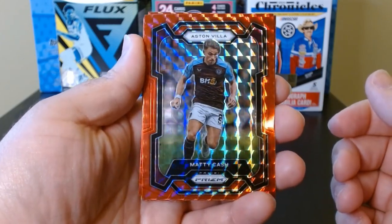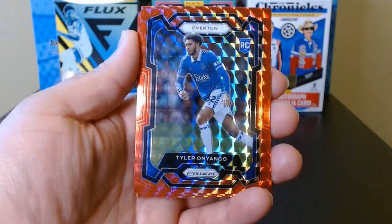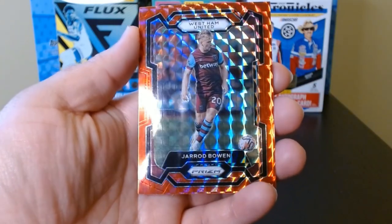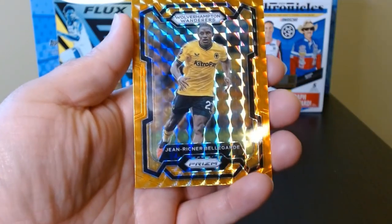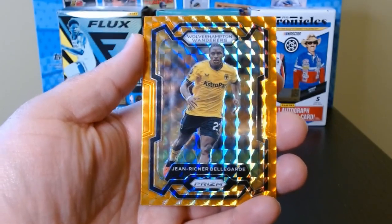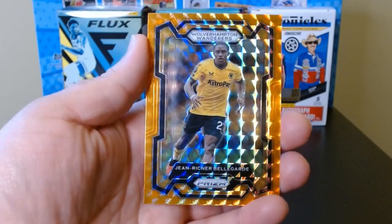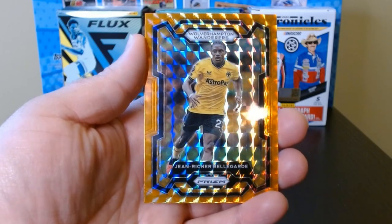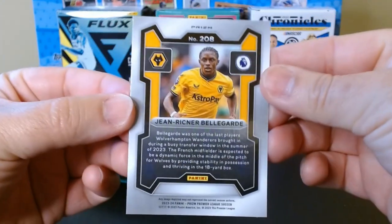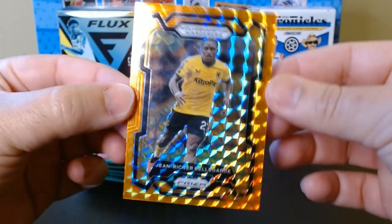It kind of makes it a little difficult to read the name. This is Maddie Cash, Tyler Onyango on the rookie, and Jarrod Bowen. Okay, here's something — a gold or orange mosaic of Jean-Ricner Bellegarde from Wolverhampton. Nothing numbered there, but interesting color — I like this one.